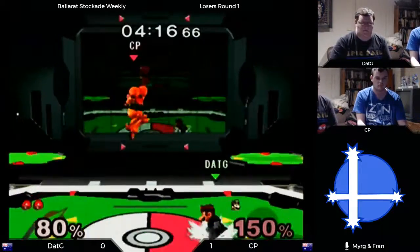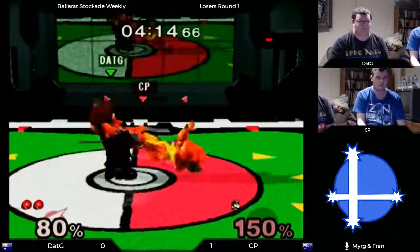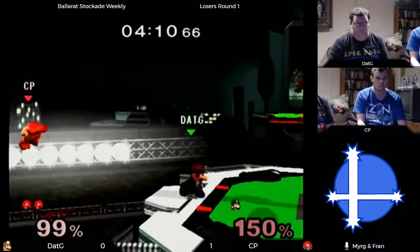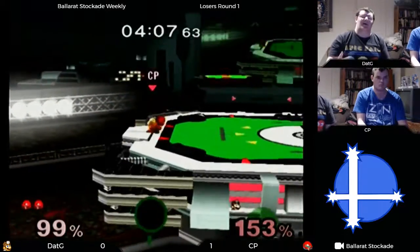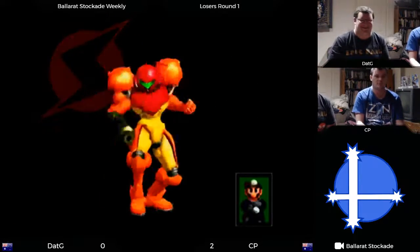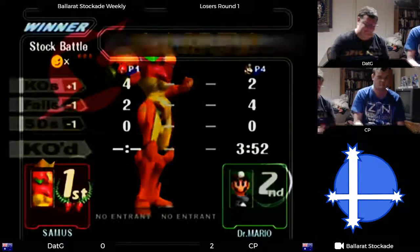Dat g is going to have to work hard to bring this to game three. Classic approach from cp — does a bomb to a mutual aerial to get back. Goes for the punish — he had to go for something. Dat g exclaiming in disbelief.